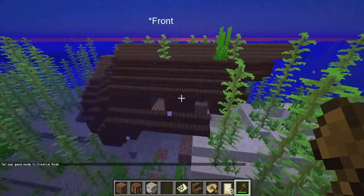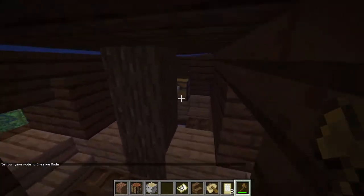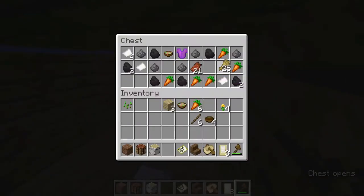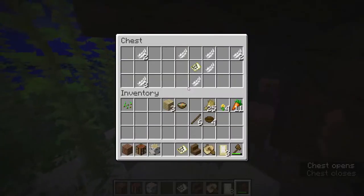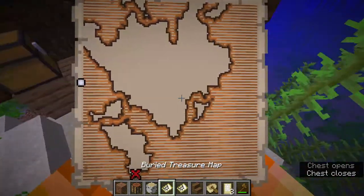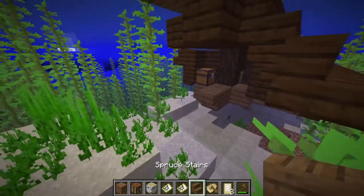Sometimes though, you only get the front half of a shipwreck. In this case it has the food chest and the map chest. I actually got a lot: some carrots, some wheat, some rotten flesh, and here's our treasure map. So we could go get this buried treasure, but it's still going to be kind of far, and we ended up getting no iron chest in this shipwreck.